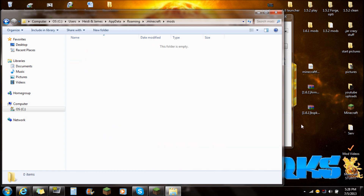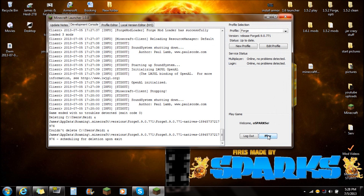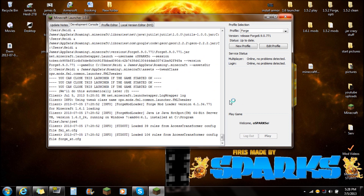Open that mods folder — make sure that folder is empty. All you have to do is highlight the armor status and the BSPKRS core, and just drag both of those into the mods folder. You guys are ready to play. Push play — I just want to show you guys that it's actually working.